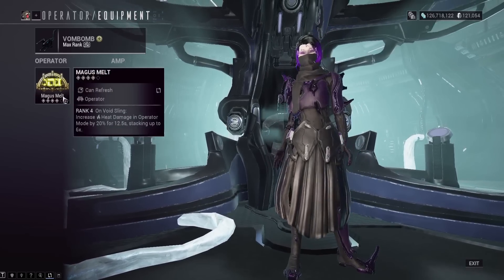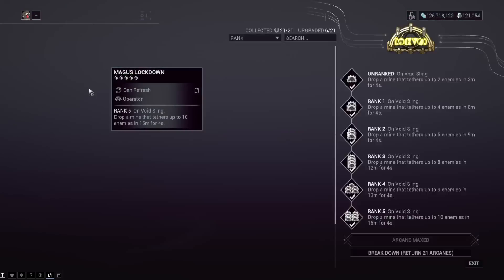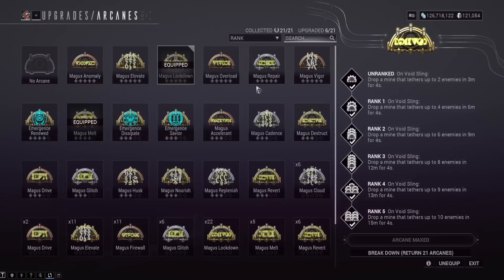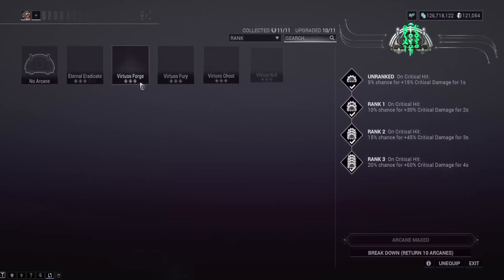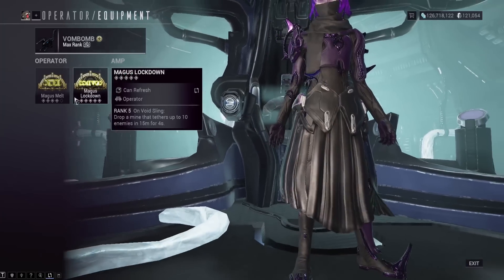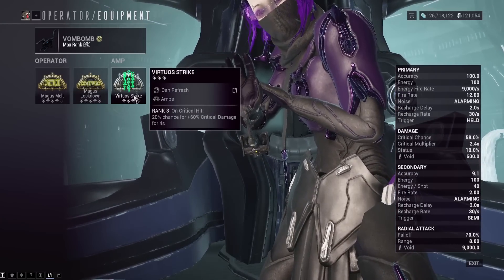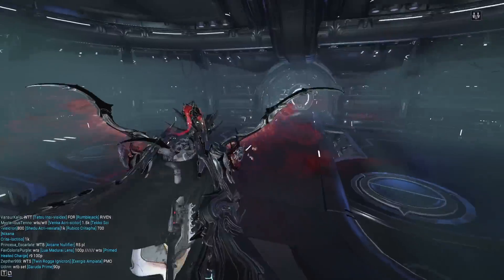The problem with Magus Melt is it's hard to remember to Void Dash six times for DPS. You can honestly take Magus Lockdown off if you have this new Arcane called Eternal Eradicate, which gives you increased Amp damage. I've heard it's actually pretty good — potentially more consistent than Virtuous Strike, which was used in the footage.